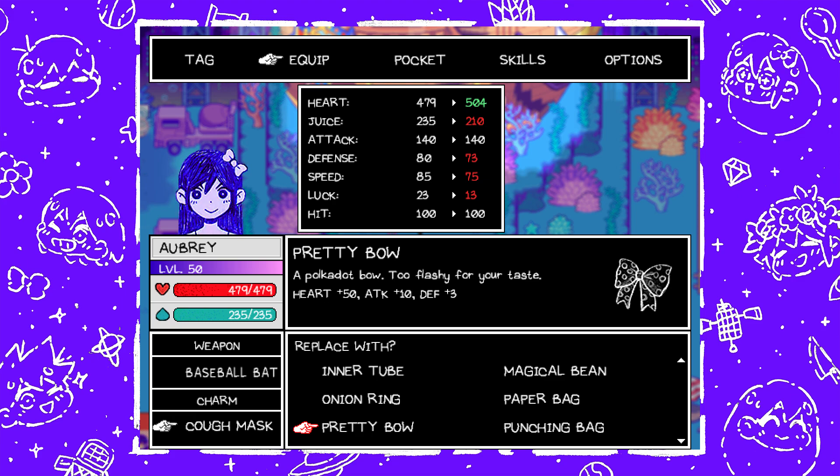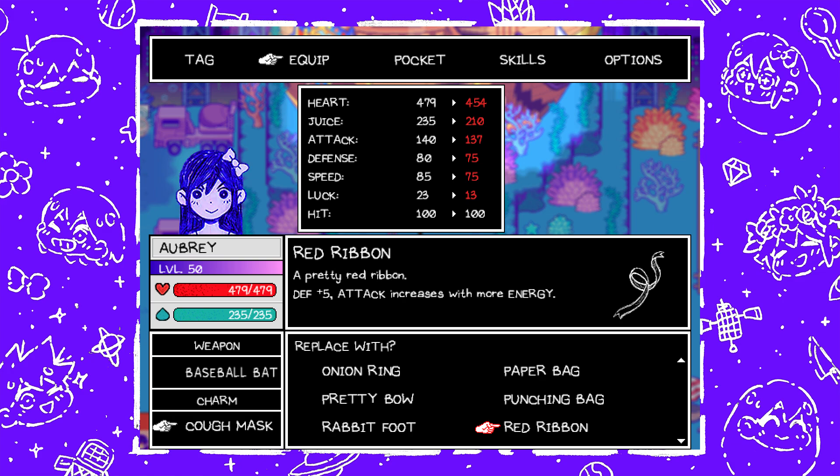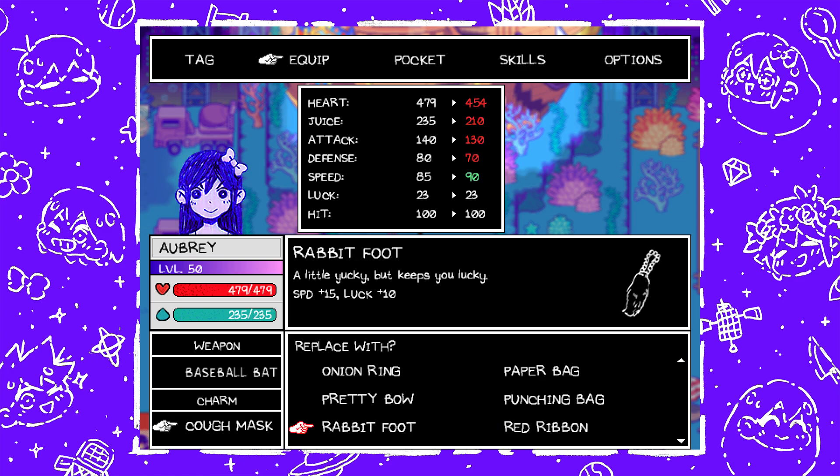Here is Pretty Bow — a Polka Dot Bow, too flashy for your taste — heart plus 50, attack plus 10, and defense plus 3. This can be found from an Abbey Tentacle at Snow Globe Mountain. Next is Punching Bag — has a picture of Kel on it, wearer starts angry in battle — from the Last Resort Basement. Weird how it's there. Rabbit Foot is next — a little yucky but keeps you lucky — speed plus 15 and luck plus 10. This is gotten from Leafy for killing 50 bunnies, so it's basically the ultimate reward for clearing the bunny killer quest.